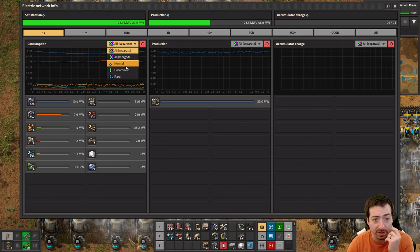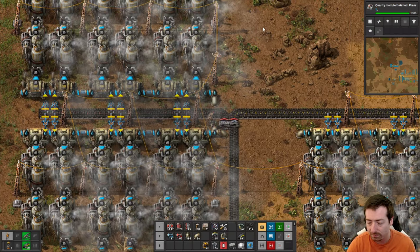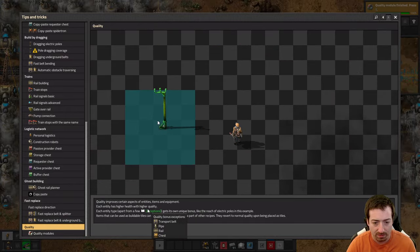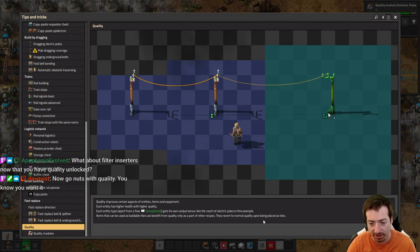We got quality showing up here on our power grid. 47 megawatts is pretty good. The exceptions text is hoverable - transport belt, pipe, rail, and chest. Which implies lamps get something, just saying. Items that can be used as buildable tiles - like landfill, concrete, etc. - can benefit from quality only as part of other recipes; they revert to normal quality upon being placed as tiles.